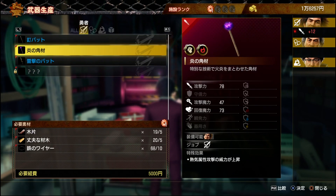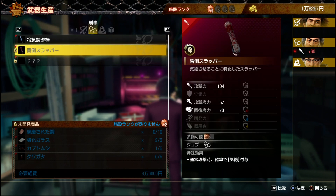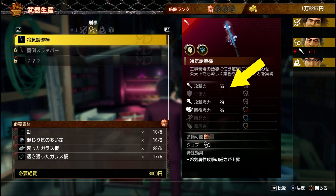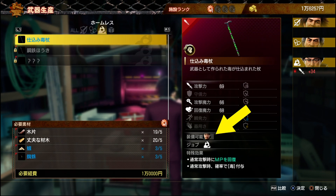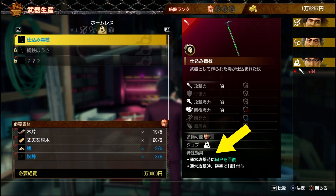Cycling through each one of those with the L1 and R1 button, you will be able to see which weapons you can craft for a specific job. On the right, you will see the description of the weapon, its stats, who can wield the weapon, what job does it belong to, and if there are any special effects or status that it has in battle.